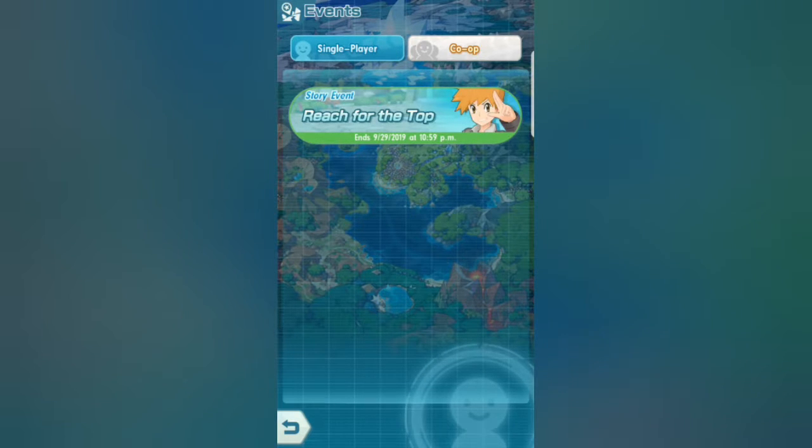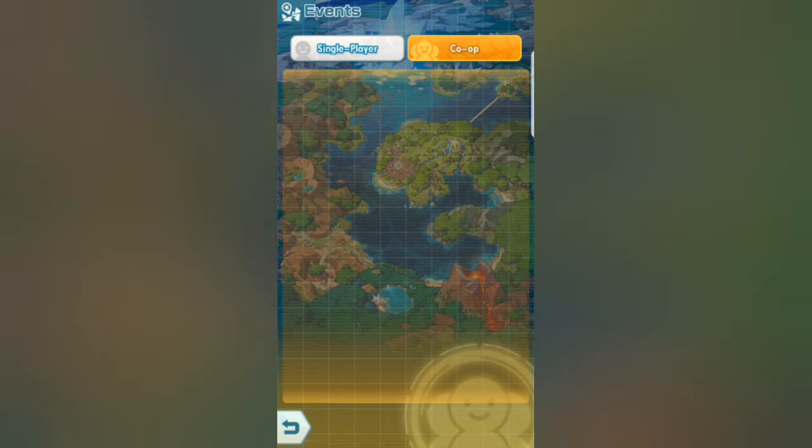What you want to do next is co-op. Just go to co-op, hit story event. You want to finish the first one on normal, but you want to stick on the hard one. You're going to stay there until the event is over.